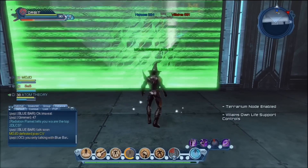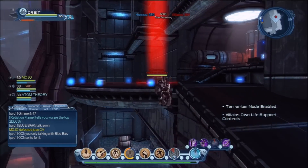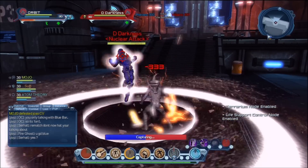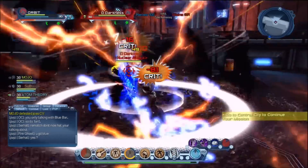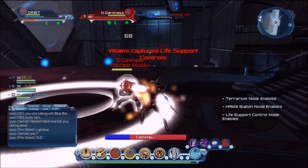The middle one's white, the one on the right's red, so I want to go straight to the red to keep it white. When it's red they're getting points, so I come to make sure I'm at the red node to keep the points going our way.